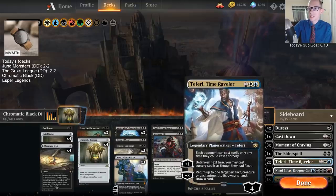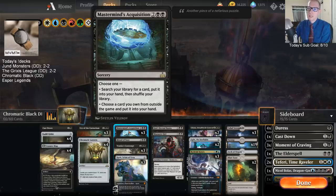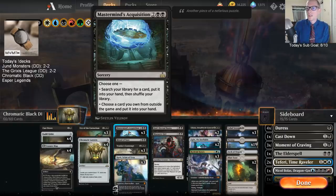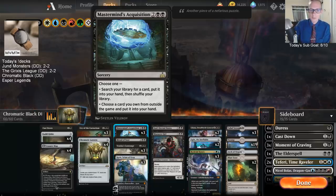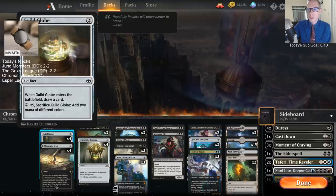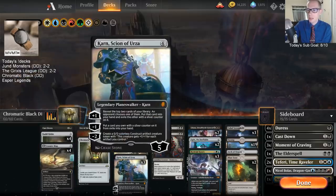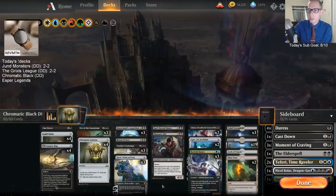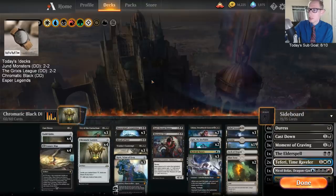Since we have all those cool cards in our sideboard, we need a way to get them. That's where Mastermind's Acquisition comes into play. Even in game one we have the ability to play anything in our main deck or sideboard with Mastermind's Acquisition. Guild Globe is a new card from War of the Spark for the deck - it's an artifact that lets you cycle and helps fix your mana. The artifacts are pretty important with having Karn in here for artifact synergy, plus the Tezzeret I was talking about.